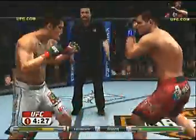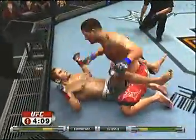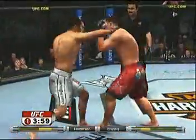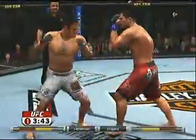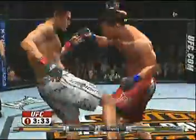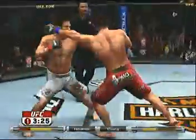Eats a jab. Combination — left-right. Pushing forward quickly. Postured up. Quick jab. He's eating some punches. Swing and a miss — just missed. Trying to find the range. Body shot.